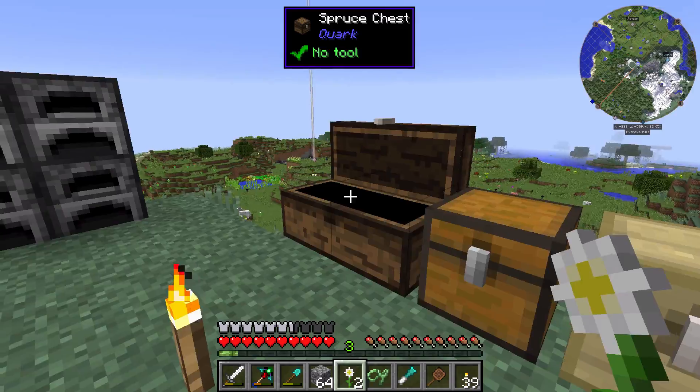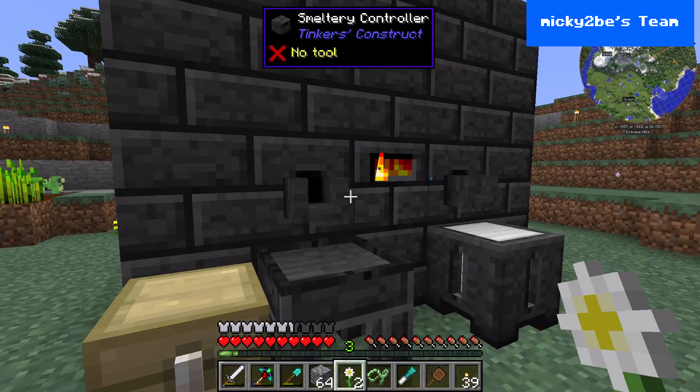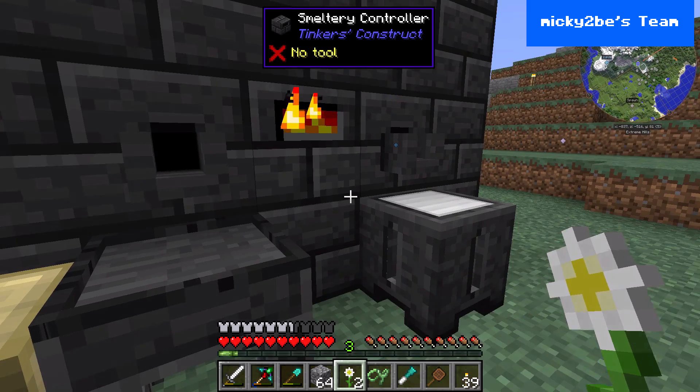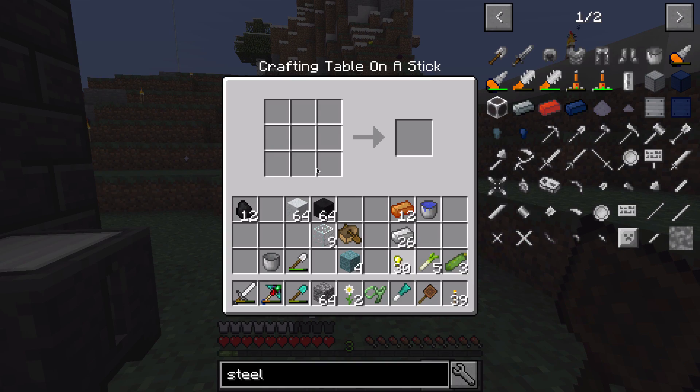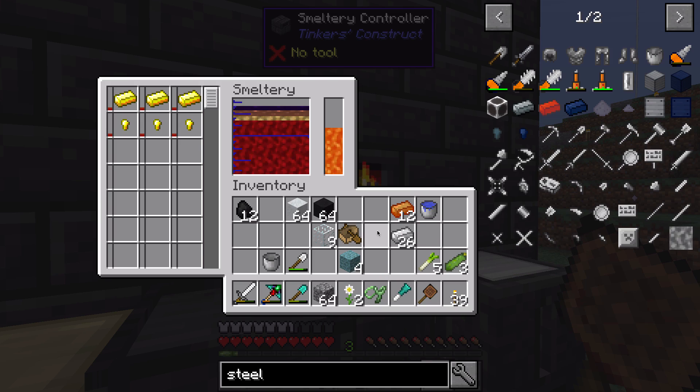Where's the gold? Here — let's transform it into an ingot. Good. Let's put it in there. Good, it's almost full.